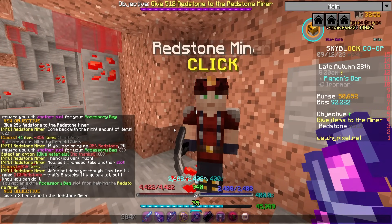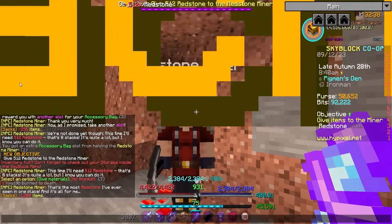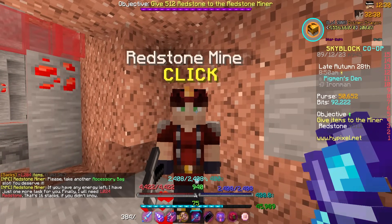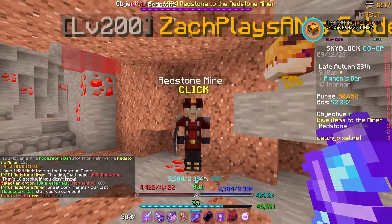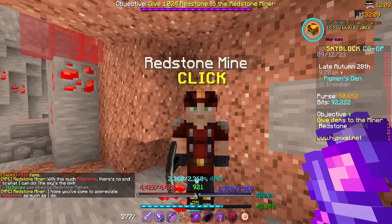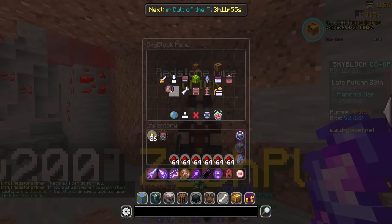The next task requires 512 redstone — eight stacks — for another accessory bag slot. I hand it all over and get the slot. The final task requires 1024 redstone — 16 stacks. I give him everything I have and receive the last slot along with some Skyblock XP. That was four extra accessory bag slots total from this quest chain. The NPC says if I still want more slots, I can talk to Jacobus in the village or level up my redstone collection further.